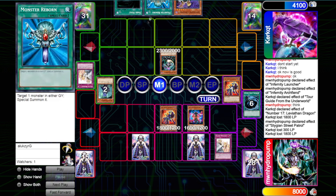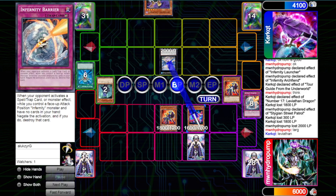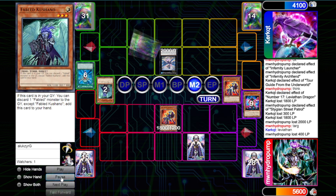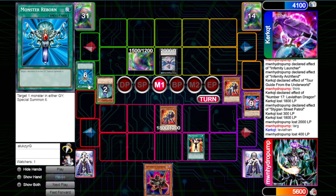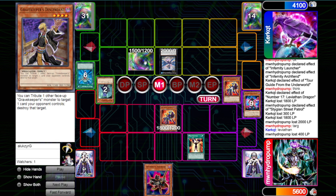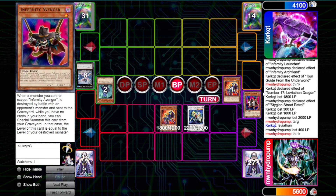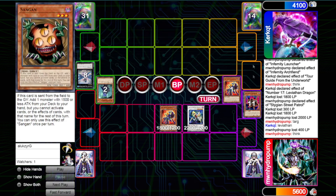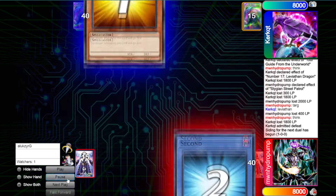If I were to Barrier the Chaos Sorcerer, they could Reborn it. I figured this was bait for a Heavy Storm and Dark Hole, but we Barriered the Dark Hole. Reborn the... I guess the Leviathan is the beat-over. We drew Avenger here so we can take the set. This ends up being Descendant, so we can just make Trish here — actually I make Taster. He draws Valor, so we're going on to the next game.